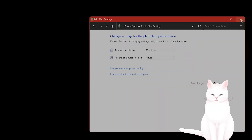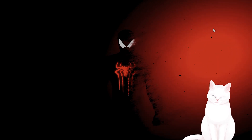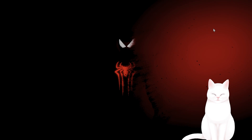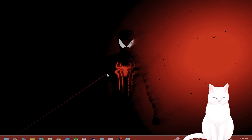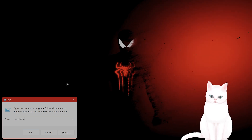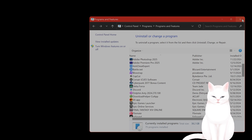Now if that didn't work, you want to roll back your driver to 560.70 on NVIDIA — I'll leave a link to this driver in the video description below. Or if you're on AMD, roll it back to 24.8.1 — I'll leave a link to that as well. To uninstall the driver, press Windows and R and type in appwiz.cpl. Find the NVIDIA driver, right-click and choose Uninstall, then go back and install the driver from the video description.